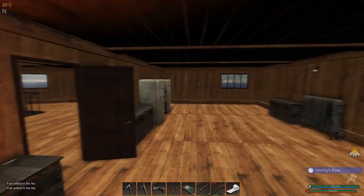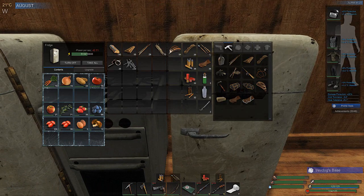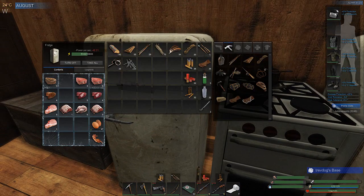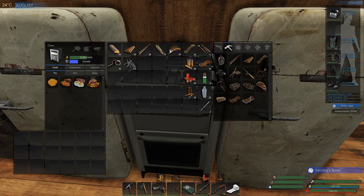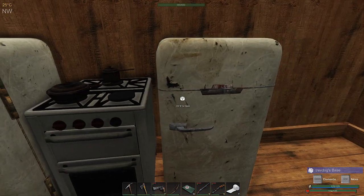Quite often we attack one of the hunters and they'll have some pretty high-end foods on them, so we want to do the same. Have a look at what we can cook - we've got a fair bit of meat we can make use of. So let's have a look. I just want to go through and make one of each kind of thing. Simply, a potato and an onion - let's grab one of each.